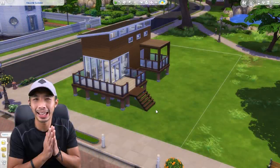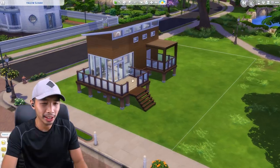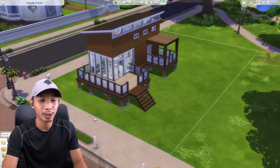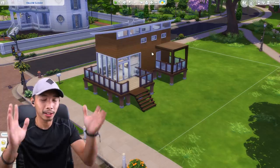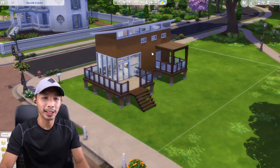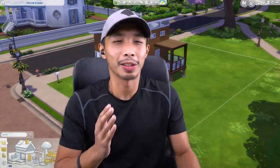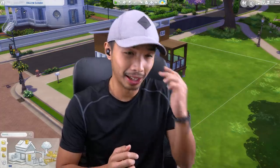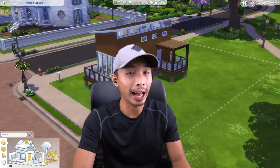Okay guys, before I say anything I'm gonna be a little bit honest. I made a little bit of a mistake because this front entrance area is supposed to be facing the road right here. I thought I was going to be able to rotate the house after I built it, but unfortunately if I try to rotate it a ton of things will go out of place and basically ruin my whole house. So yeah, that was my bad. I didn't plan into the future, which is a bad sign — if you're an architect you should actually plan ahead. Anyways, let's get on with the house tour.